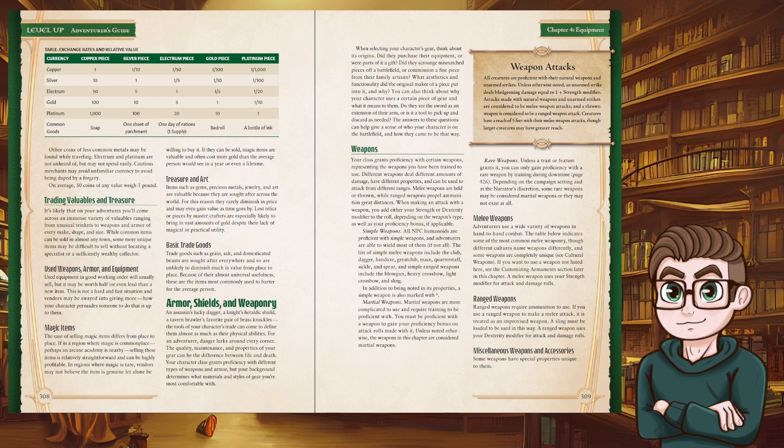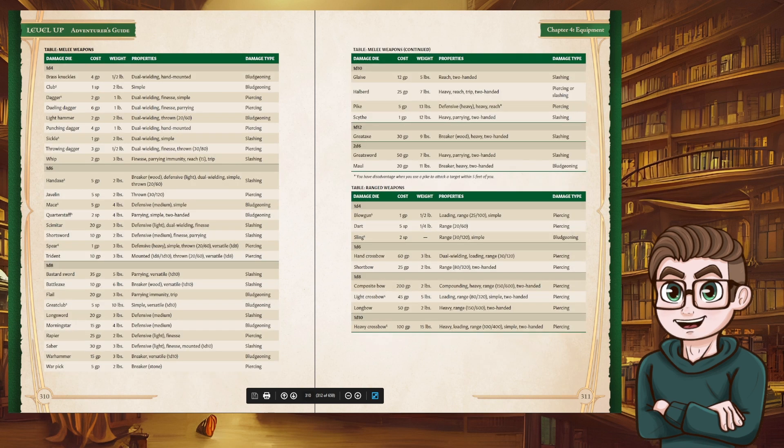Unarmed strikes by default deal one plus your Strength modifier instead of just one damage. Melee weapons use your Strength modifier for attack and damage rolls; ranged weapons use your Dexterity modifier. Some weapons have special properties unique to them. Looking at this table, there are new properties: dual wielding, parry, and parrying immunity are definitely new — interested to see how those work.